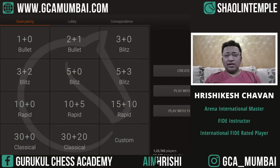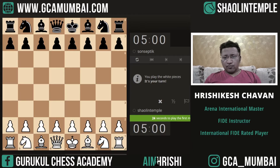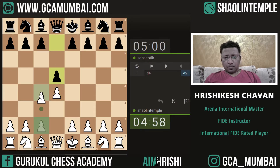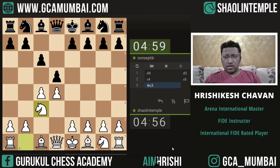Hello everyone, I am FIDE instructor and ARENA international master Rishikesh Chavan. Welcome to my YouTube channel. Let's start today's practice session. We are taking 5 plus 3 time control. Let's see what we get. We are white, so let's start with d4. I want to play Catalan but we have played Catalan many times, so let's stick to the normal Queen's Gambit.